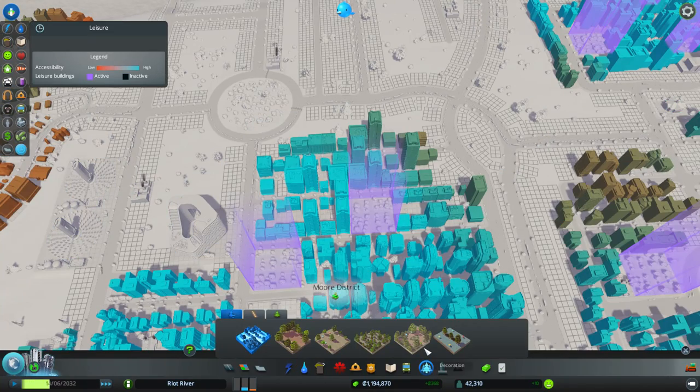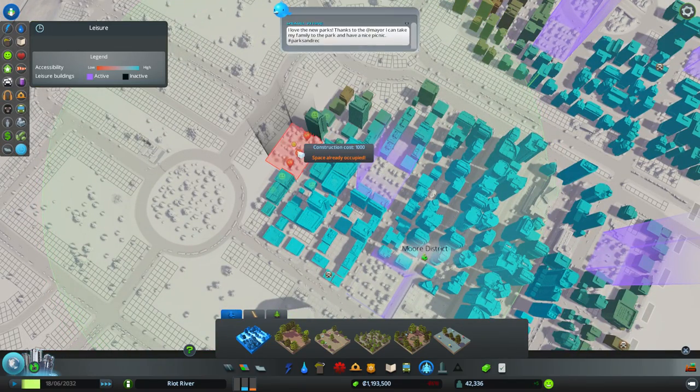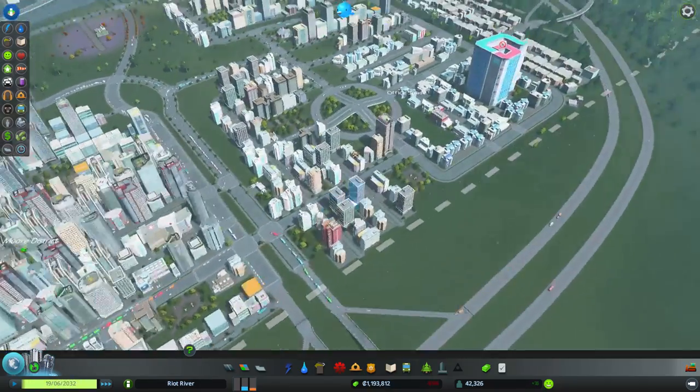More parks are coming down - it's official. The money's dropping a bit but let's add a small park just over here. Boom - more parks. Land value's gone up a little bit. Not bad.